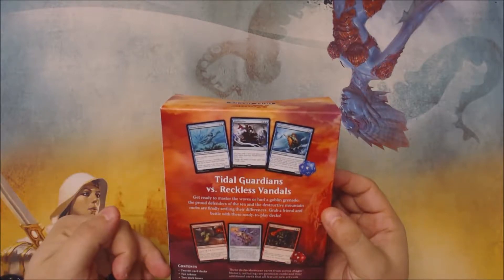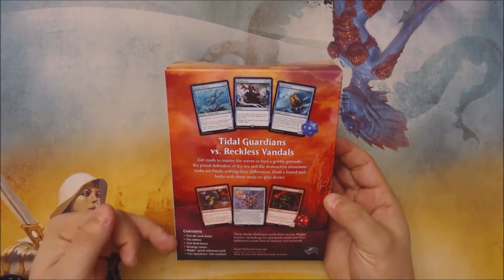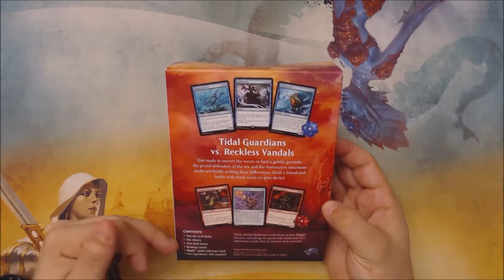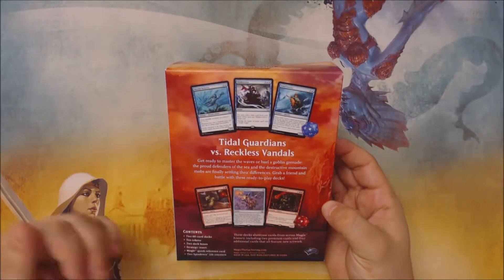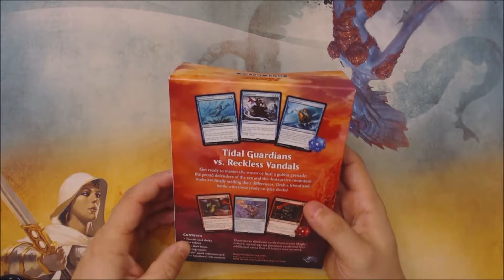As with most dual decks, it includes two 60-card decks, 10 token cards, two deck boxes, a strategy insert, a quick reference card, and two spin-down counters. Now let's crack this open and see what the key cards are.